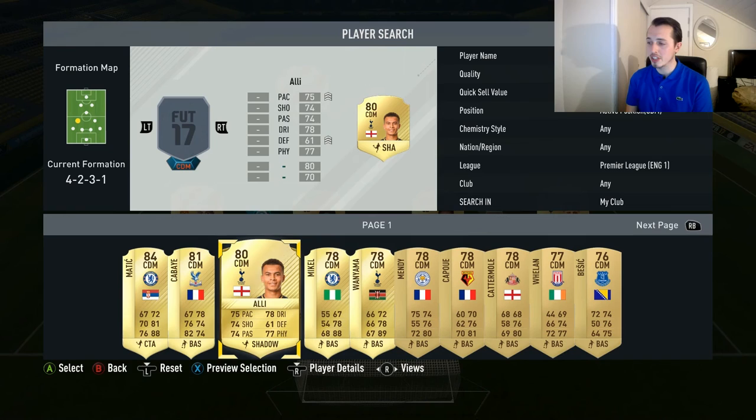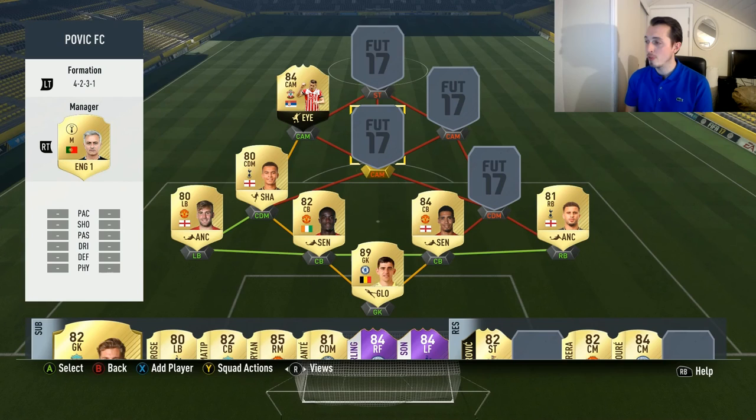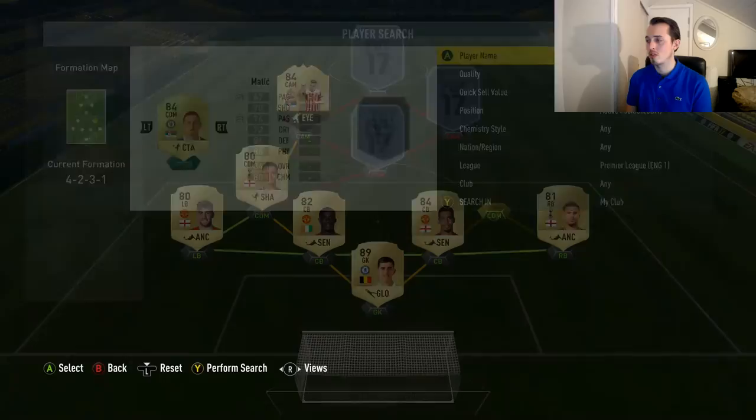On the first CDM spot we are going to take Dele Alli. He's very very good and with that Shadow card his pace and his defending is better — a well rounded card. For the other CDM spot it is going to be Matic, because he's tall and he works much better in the defence. We'll switch them around since Matic is left footed and Dele Alli is right footed.